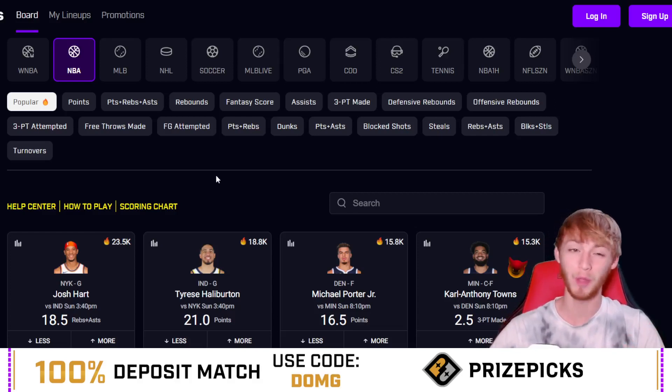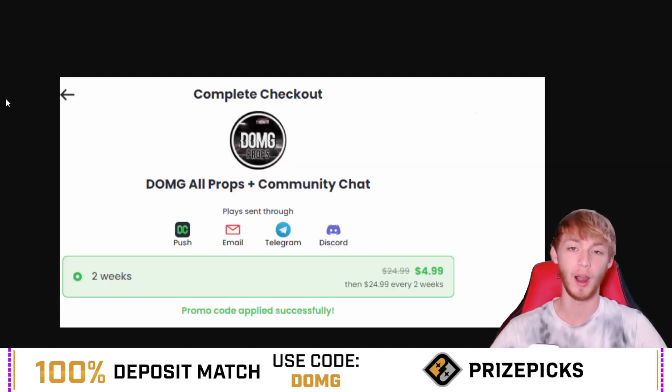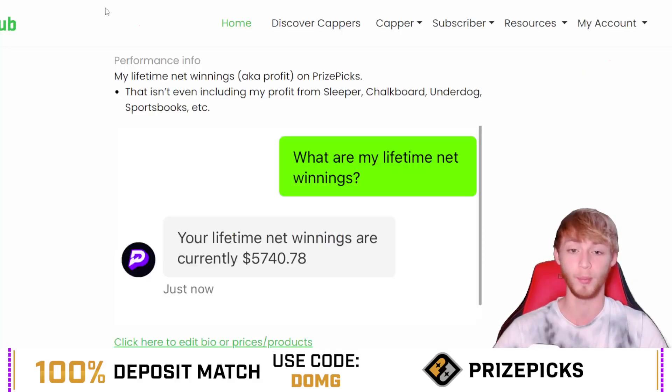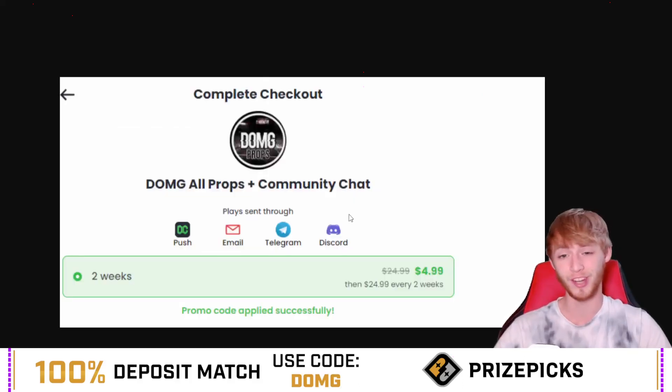Before we get into it, if you want all of my plays, don't miss out — join the Dub Club. The link is down in my description. There's a huge special offer going on right now — it's literally only five dollars today to get in. My PrizePicks profit is over five thousand dollars, and that doesn't include profit on apps like Underdog, Sleeper, or sportsbooks. Overall I'm probably up over seven grand, so I've been a long-term winning player.